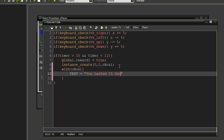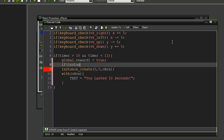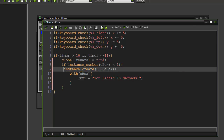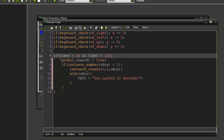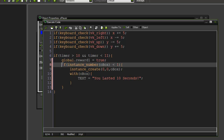I'm also going to add a condition: if instance_number(o_box) is less than 1. Let me explain — if timer is greater than 10 and global.reward1 is true, that means the achievement has been achieved. We then check if the number of o_box instances in the room is less than 1 before creating one. This prevents duplicate boxes, because between time 10 and 11 there's a 60-step interval that would otherwise create 60 boxes.